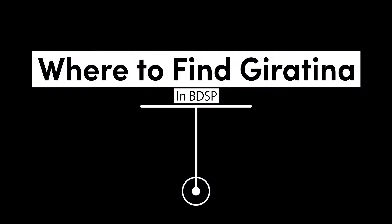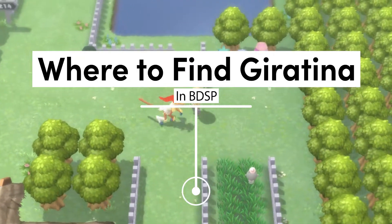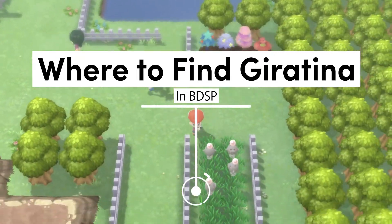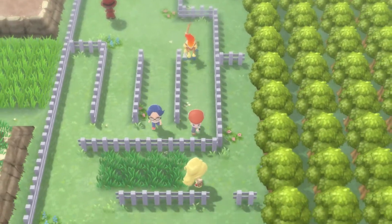Hi everyone, I'm GameSmith, and today we'll go through how to find Giratina and its origin form in Pokemon Brilliant Diamond and Shining Pearl. After beating the main game and obtaining the national dex, you can start catching the other legendary Pokemon.